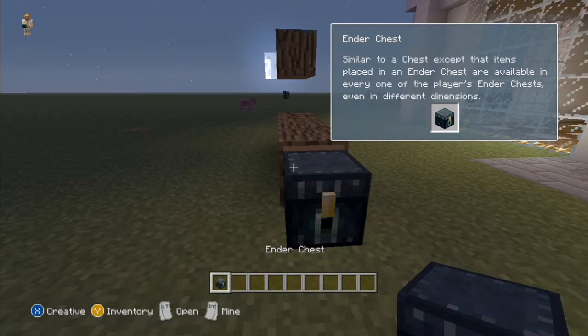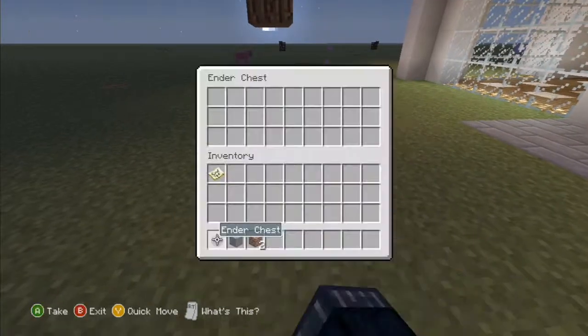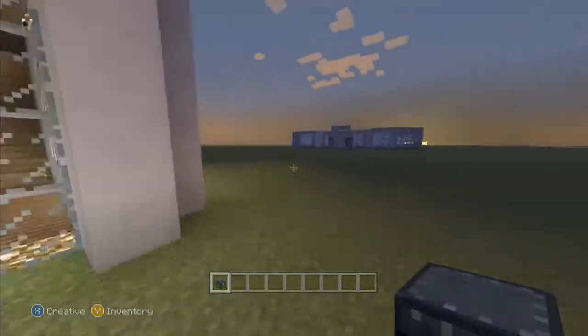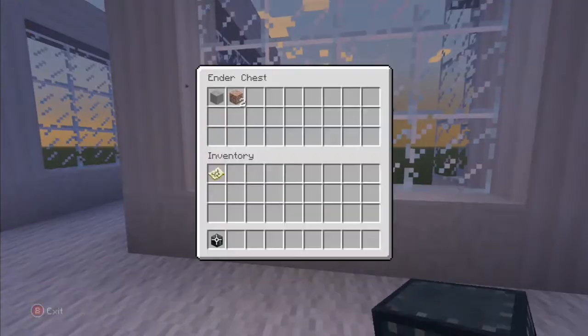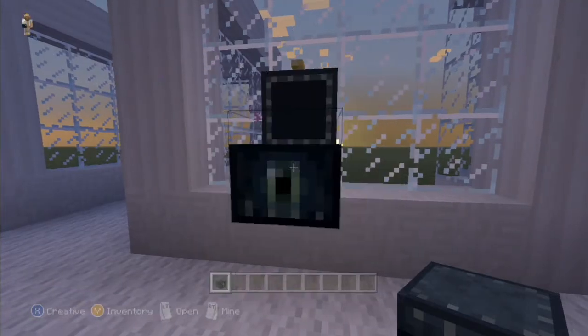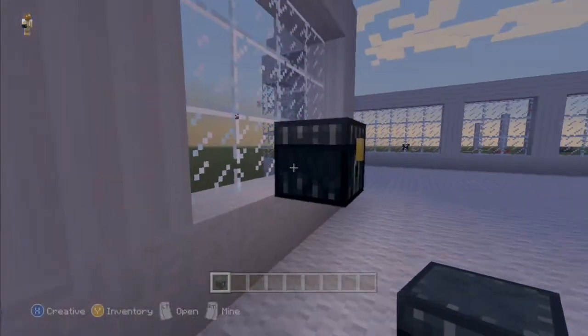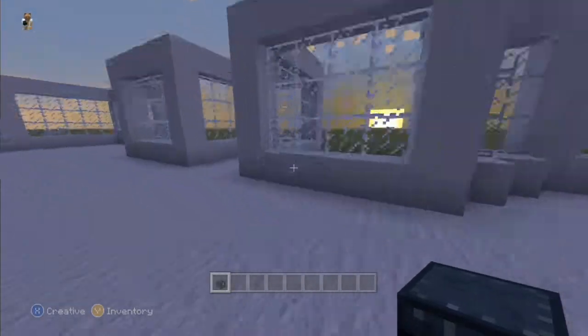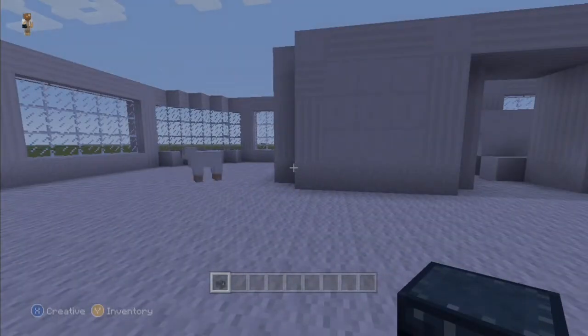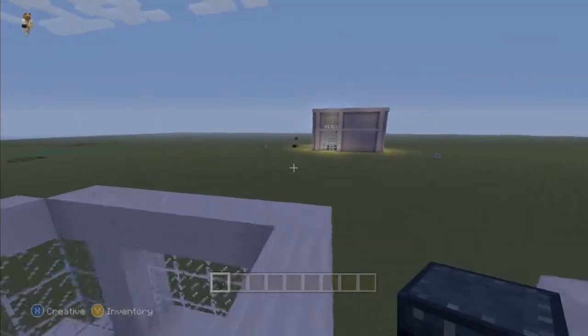Basically, grab some of this, place that in the chest here, go over to this other house, place your chest, open it, and your stuff is there. The cool thing about it is people can't access your ender chest — it's only you that can access the items. They can open it, but they can't get to your stuff.